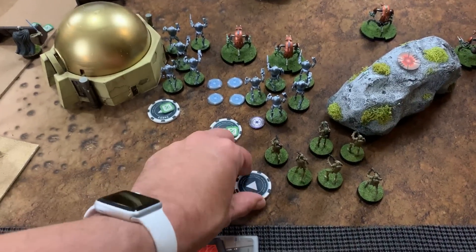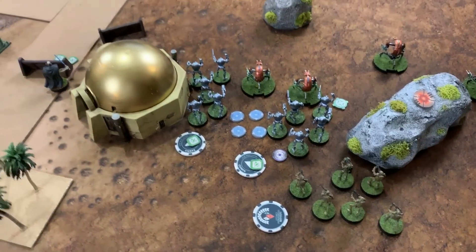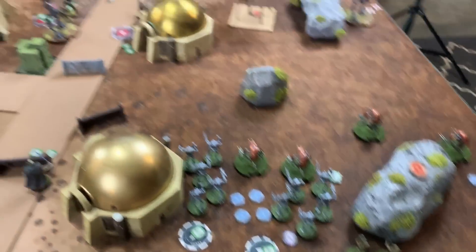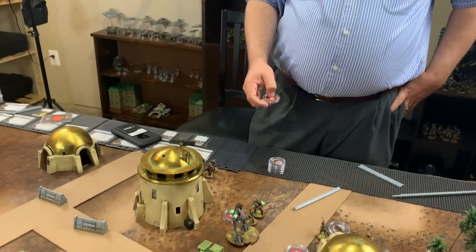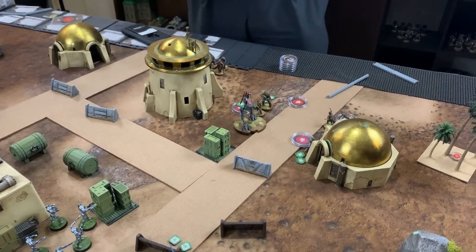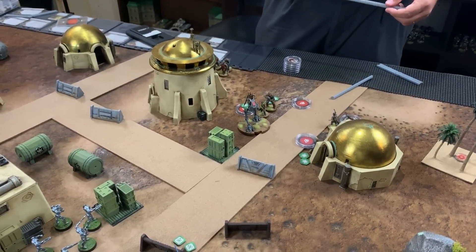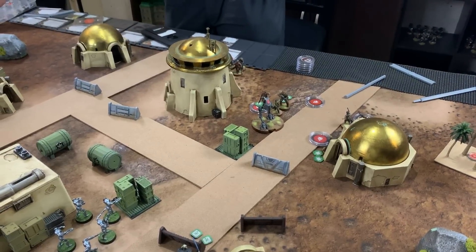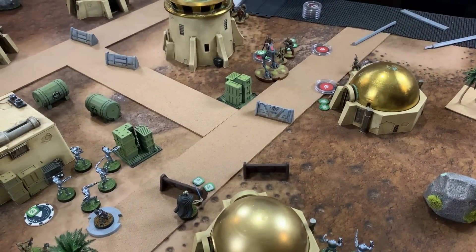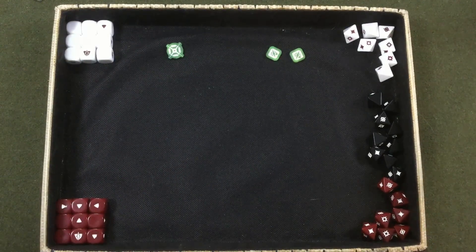Michael activates a B1 unit, using electrobinoculars to pass an aim token and then taking a dodge as the second action. Chris then draws Chewbacca and decides to aim — giving an aim token to Han via teamwork — then fires the bowcaster at Grievous in heavy cover.